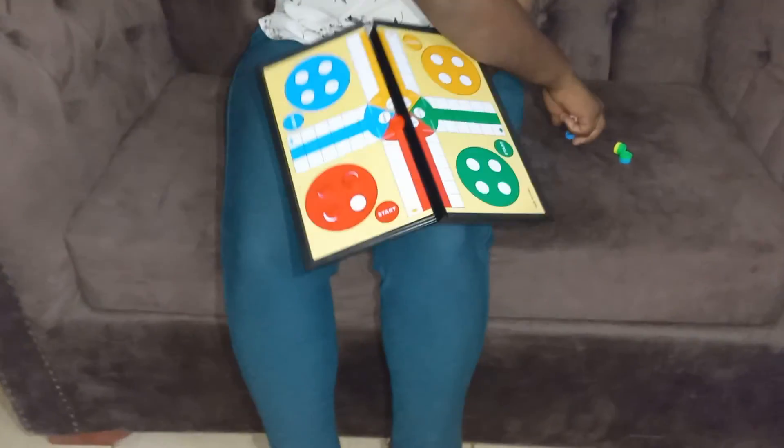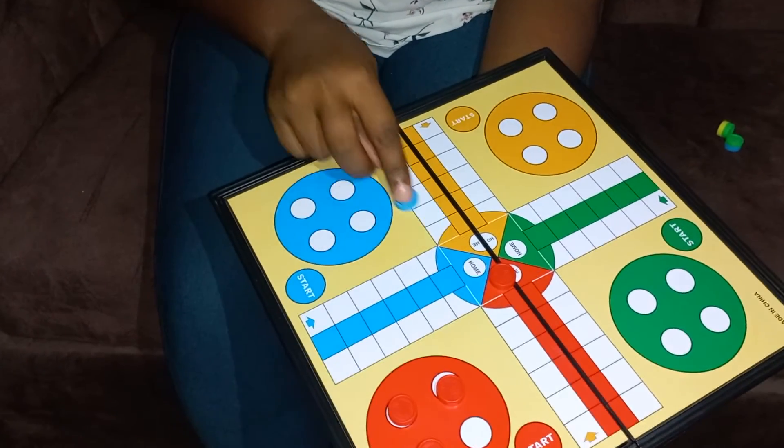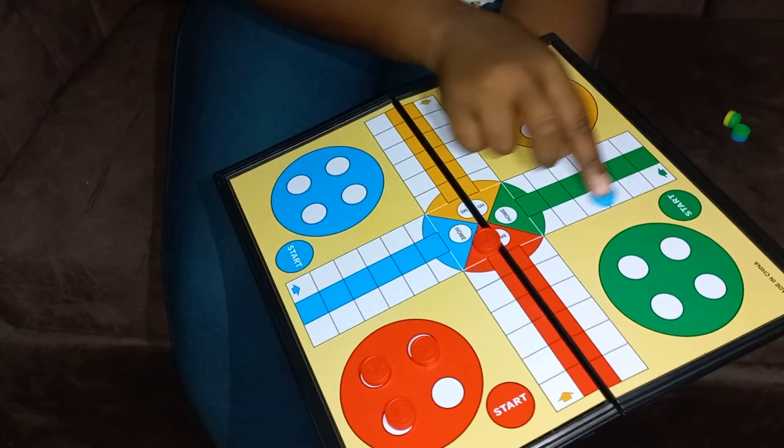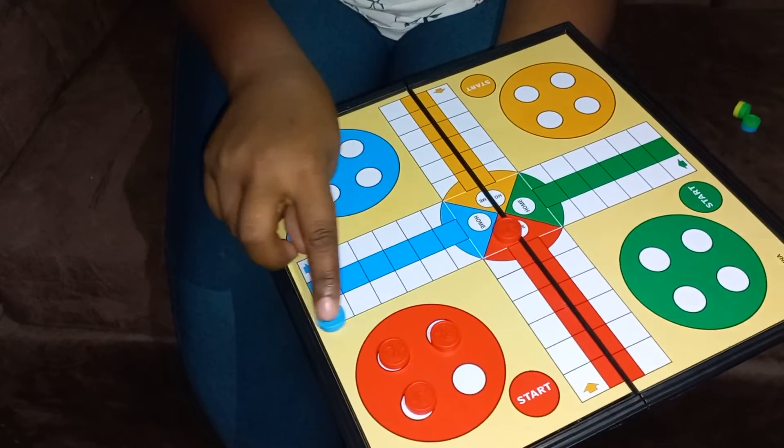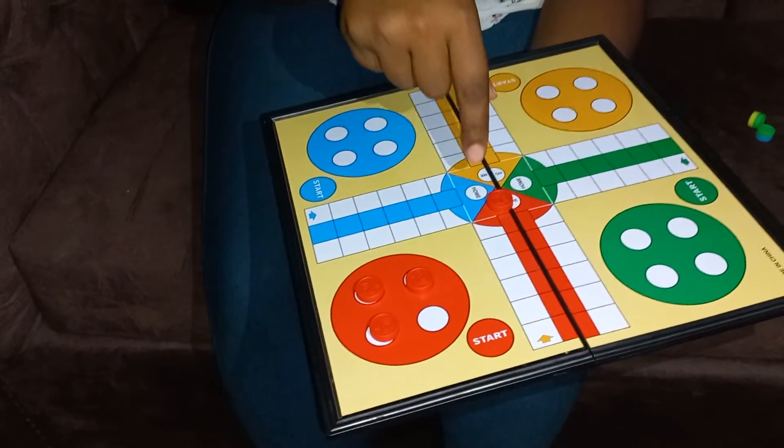Then for a blue player, a blue player will start from this point. Then he will move this way, and end the game here. For you to be the winner, all your players have to be at home.